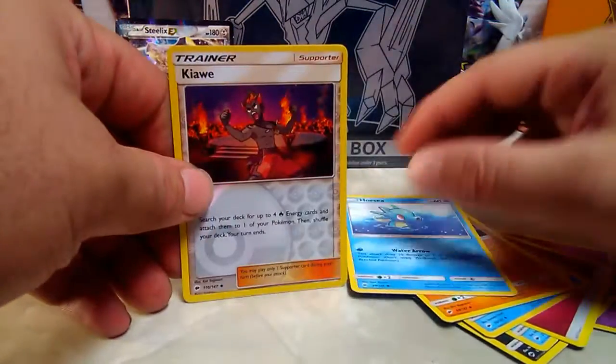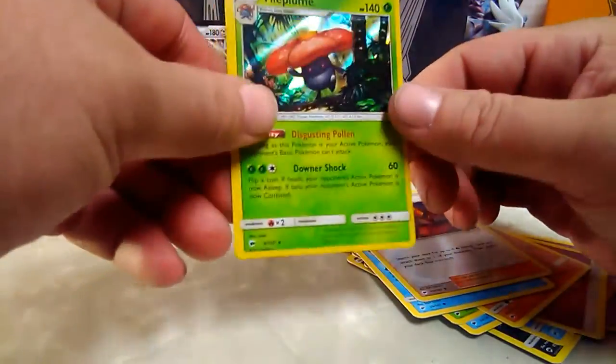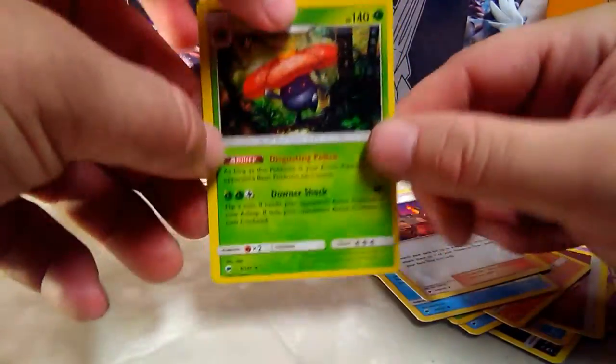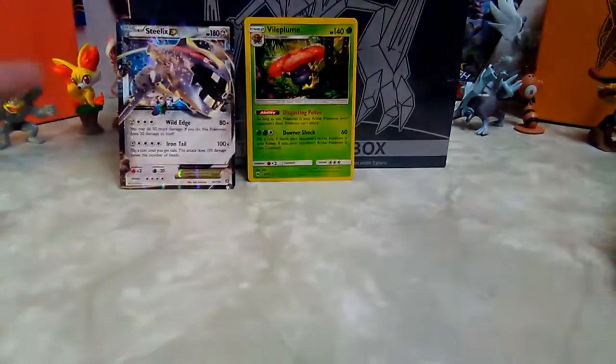Horsea, Kiawe supporter trainer again, and a holo Vileplume. So I guess we can put that up for now since it's a holo. We don't have any GXes - we only have an EX. It's kind of weird.